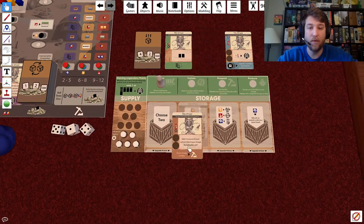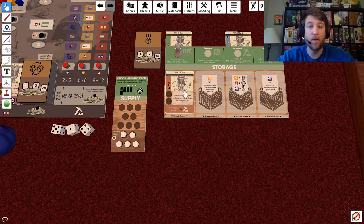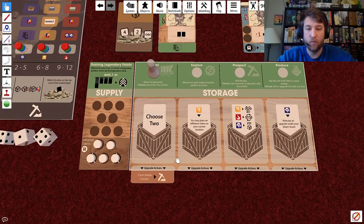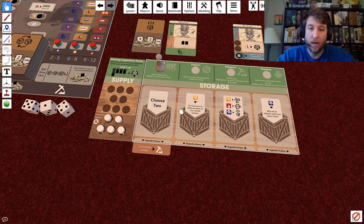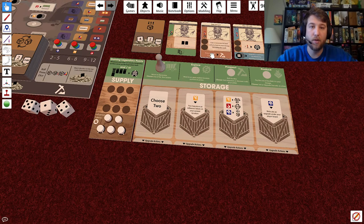I find this decision space really fun — you have to plan out whether you're looking to profit short term and send it to the discard, or decide that's an action you'd like to build your strategy around. Once you've paid the upgrade cost it moves into the action slot it was stored in. So if it was in your travel space, it goes under your player board, and for the rest of the game whenever you take that travel action you'll get the opportunity to keep benefiting from that relic.